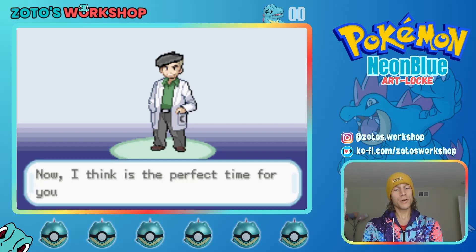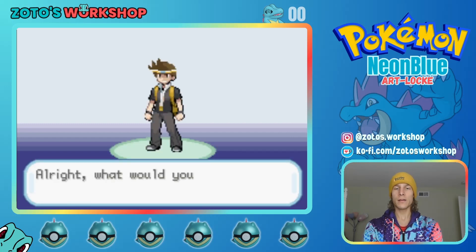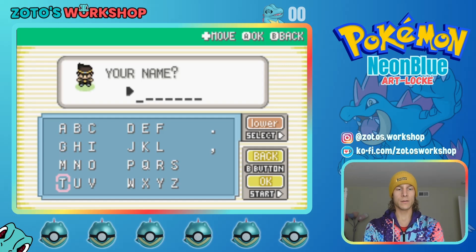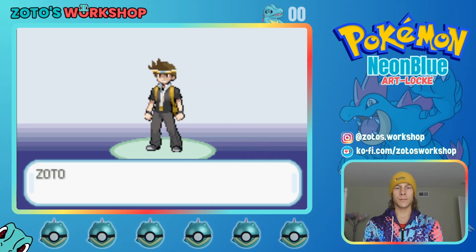'Now, I think it is the perfect time for you to introduce yourself. Please tell me, what gender are you?' I'm gonna go with a boy here. 'And what would your name be?' We are gonna go with Zoto — I kind of dropped the 'Mister' because it felt weird. We are Zoto. 'Okay, your name is Zoto?' Yes. I'm glad that I know my name.